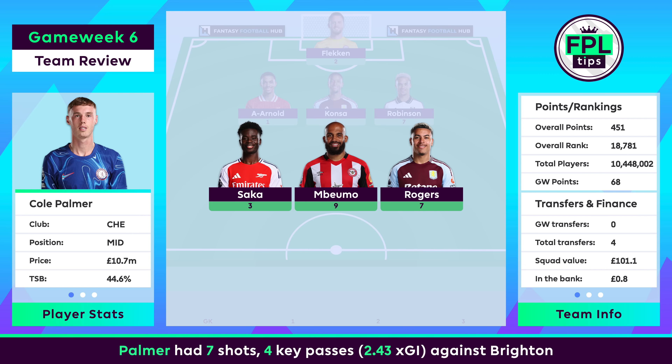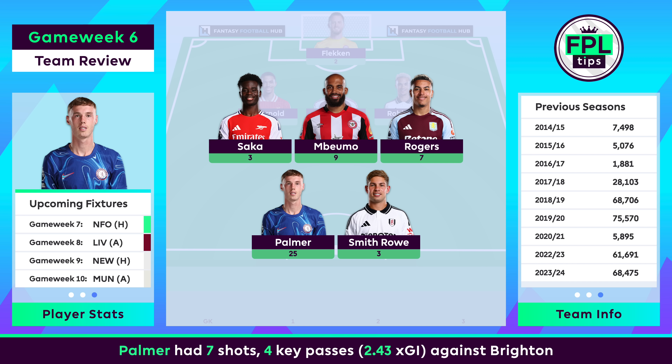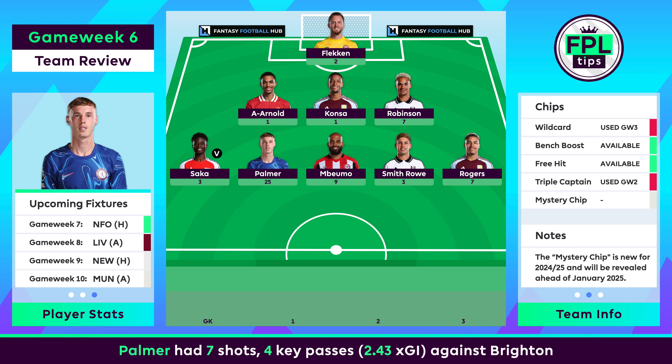Morgan Rodgers found his first goal of the campaign, and Brian Embermout continued his impressive start, but it was Cole Palmer who stole the show with a record-breaking four first-half goals as Chelsea swept Brighton away. Constantly exploiting the Seagulls' high line, Palmer also struck the post and saw a goal disallowed. He accrued four big chances in GW, while only Bukayo Saka created more big chances than his three.